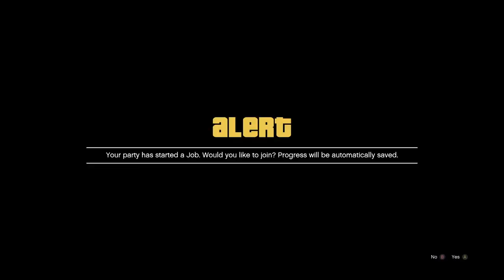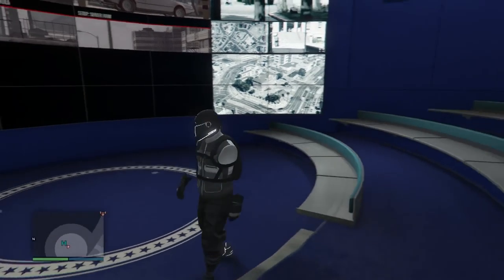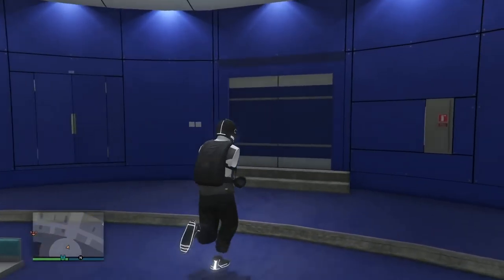Wait for the alert from your friend. On Xbox you might get an auto alert, or just have him send you an invite. Once you've gotten the alert, tell him to back out of the job. Now accept the alert — you're accepting an invite to a job that no longer exists. You'll see 'Unable to connect, session may no longer exist' — that's a good thing.